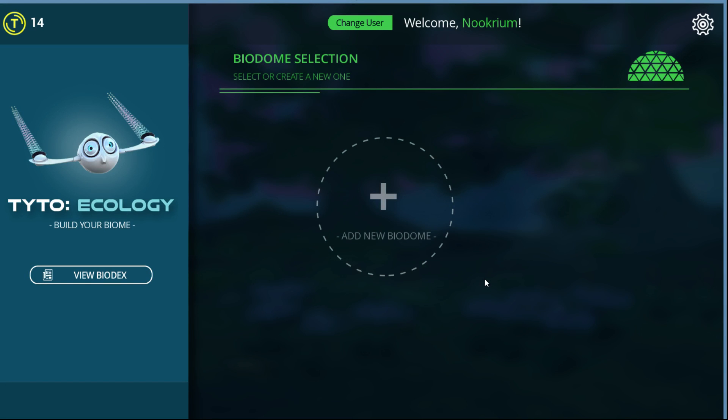Hello and welcome to Taito Ecology. This is a little simulation game where we're going to start with an empty biodome and throw in things like plants and animals — bunnies, foxes, worms, and whatever — to try to create a balanced ecosystem. I picked this up on Steam; it came out yesterday. Let me just read the little info thing for you.